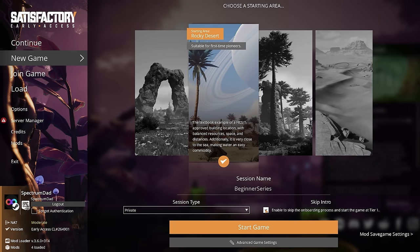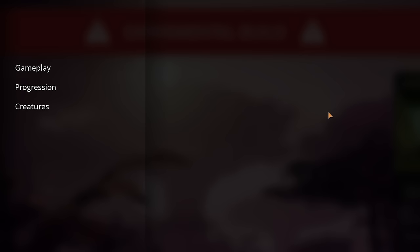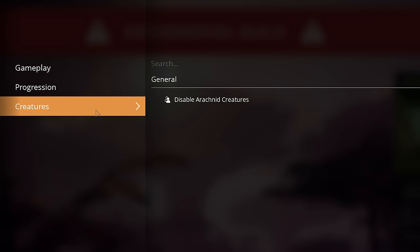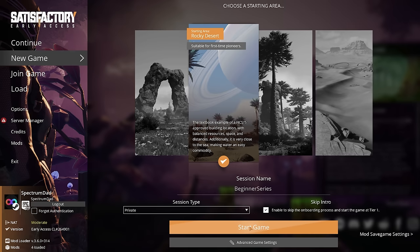We're going to skip the intro and not enable any advanced game settings. This is a brand new Update 8 feature that allows you to set cheats — like not needing power for buildings, enabling flight mode, unlocking all research in the MAM, or unlocking all items in the Awesome Shop. You can also disable arachnid creatures if you're afraid of spiders. We won't be using any of these, but they're there for those who want them.